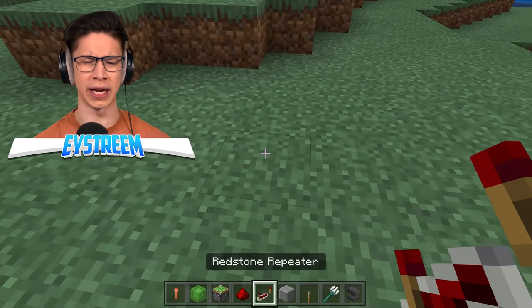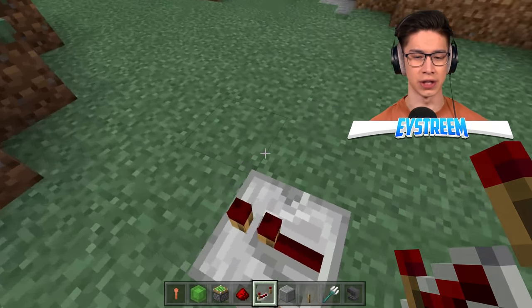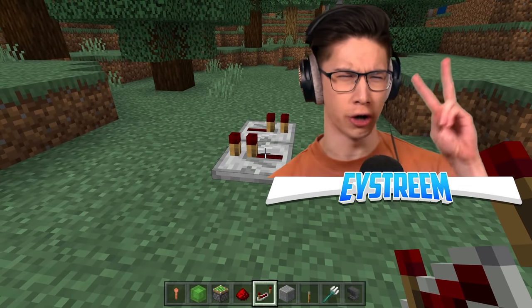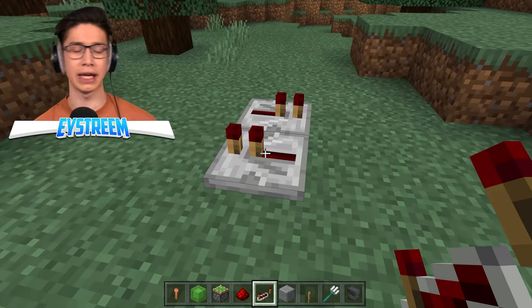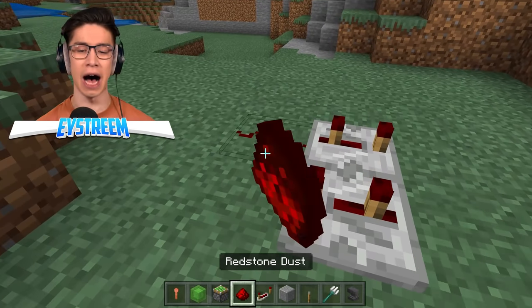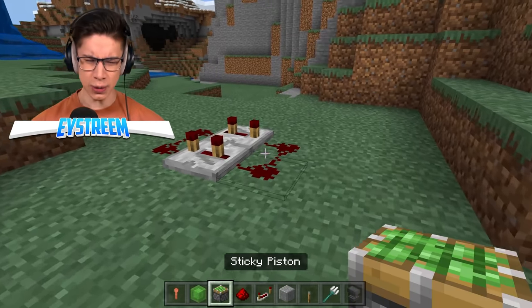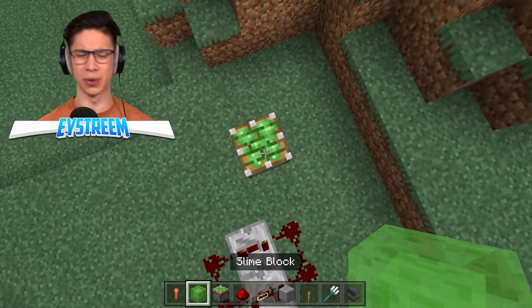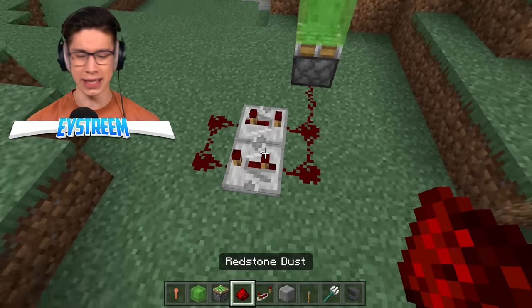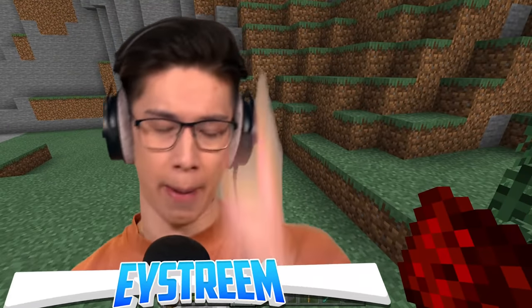I think they had a redstone repeater clock on the ground. So they placed one repeater going this way and then another beside it facing in the other direction. Each of these were on two ticks, I believe. So we'll click each one two times, and then they connected these up with some redstone dust. This was then connected up to a sticky piston with a slime block on top of it and a lightning rod on top of that. When we connect this up and start the redstone clock, it's going to go like it did in the video.